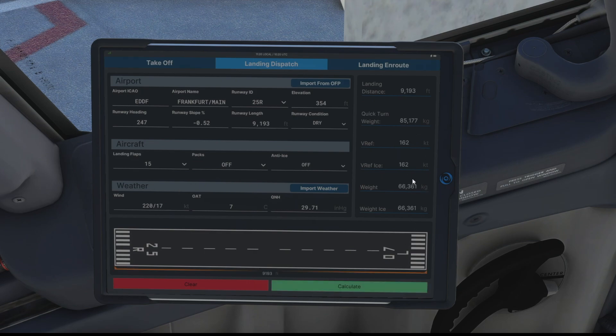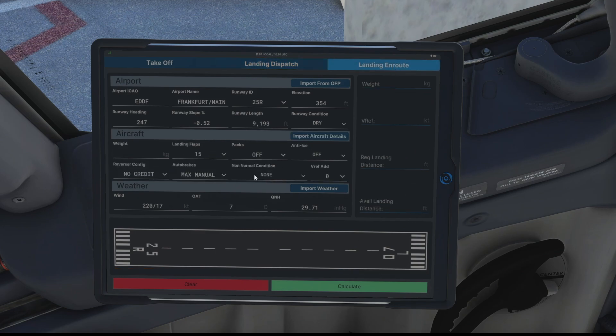We're ready to hit the green calculate button - there we go, that gives us all the info we need to enter into our FMC: our V speeds, our OAT temp and all that kind of thing. Then we can do the same for our landing dispatch - import from the flight plan, select our arrival runway which is 25 Right, import our weather, hit calculate and we get our V-refs and weights. If we hit the landing on route button we can calculate our performance for landing - let's add in 60,000 kilos and landing flaps at 30. Hit the green calculate button and it gives us our weights, V-refs and landing distances.